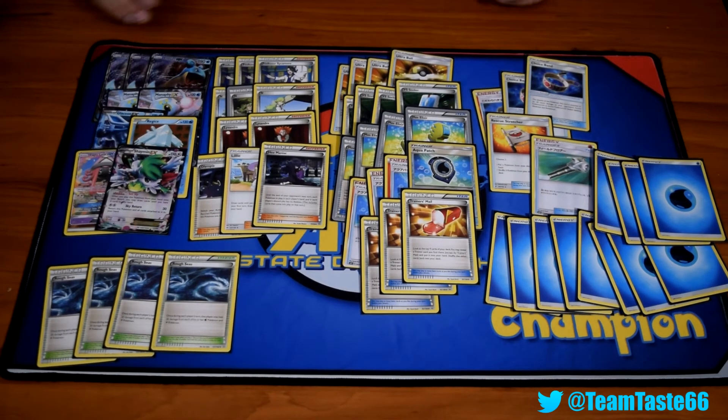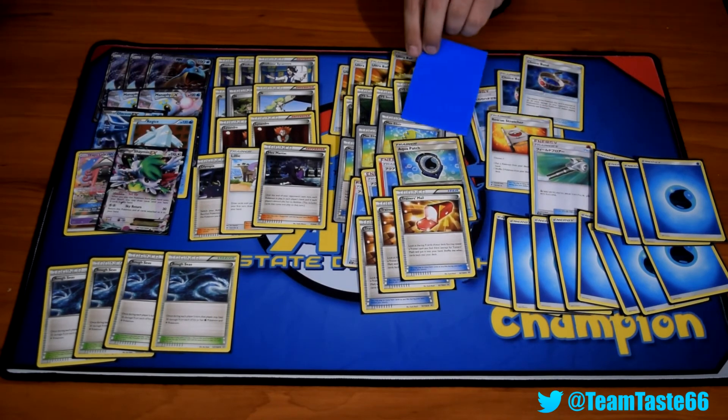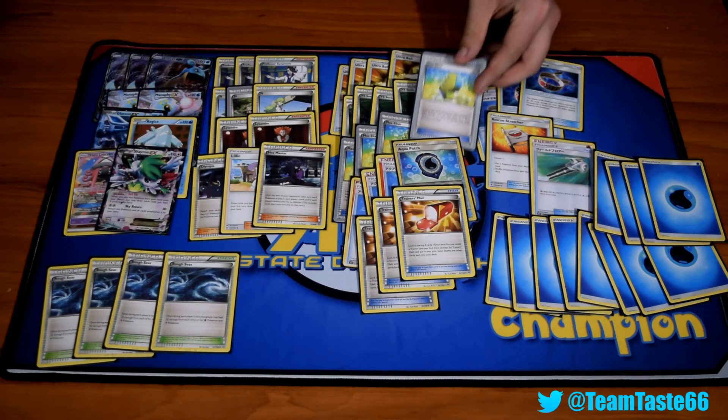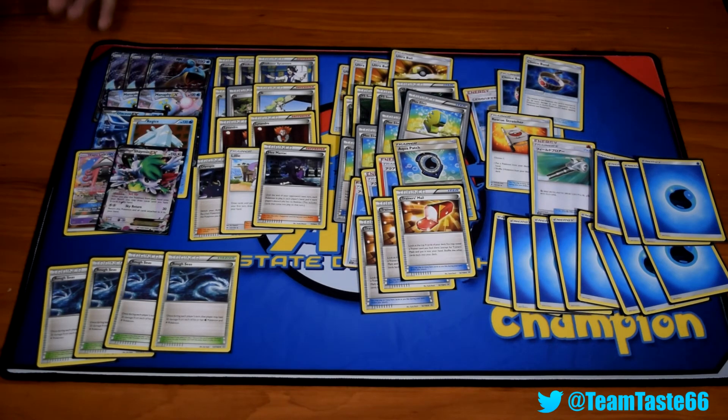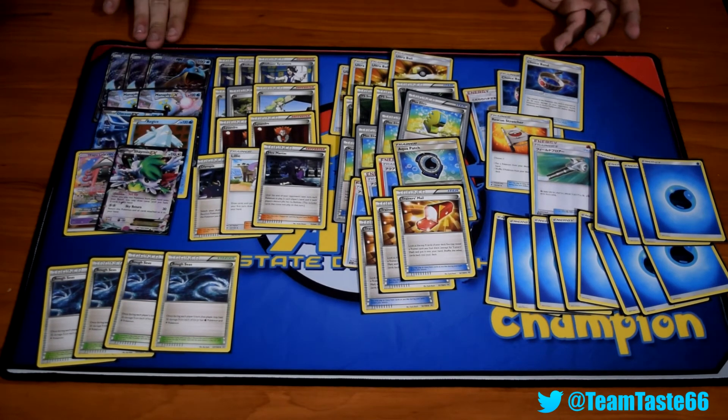Besides that, this seems pretty standard. Some people have told me to cut an Elixir, but I just don't feel comfortable — I just want to get as much energy on the board turn one, turn two, turn three as possible. I'm going to be hitting the Blizzard Burn reliably turn one, which requires an attach to the active, usually Manaphy down with the Lapras, Aqua Patches and all that fun stuff.